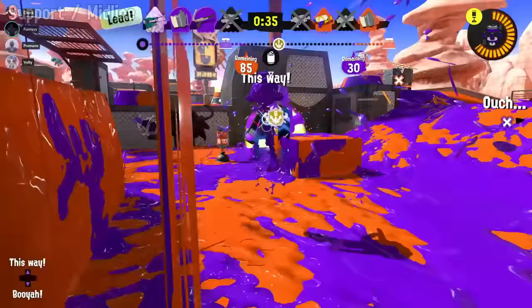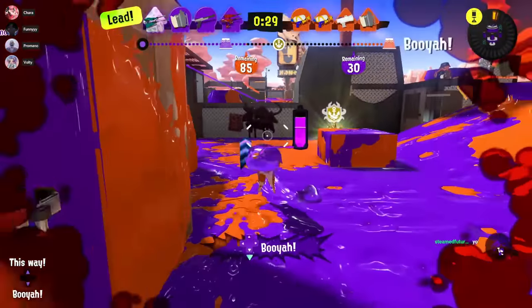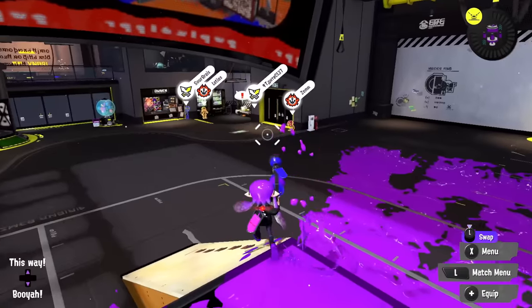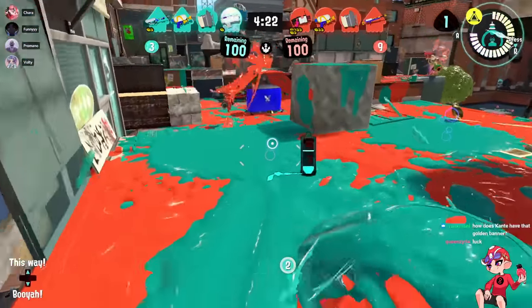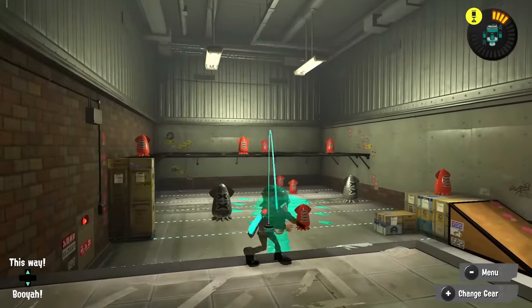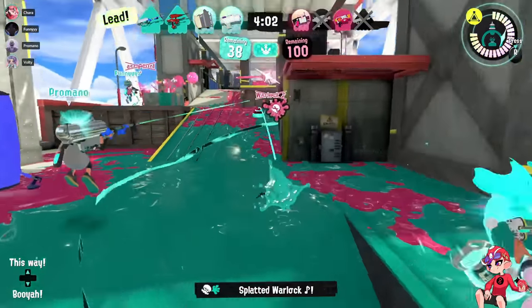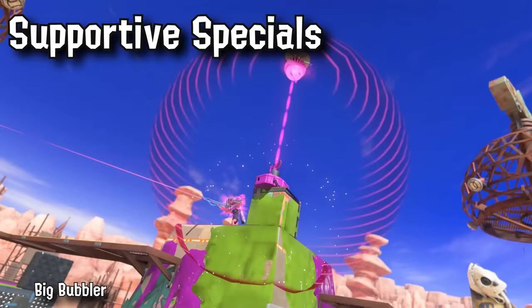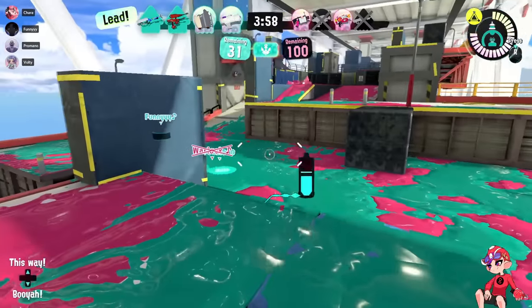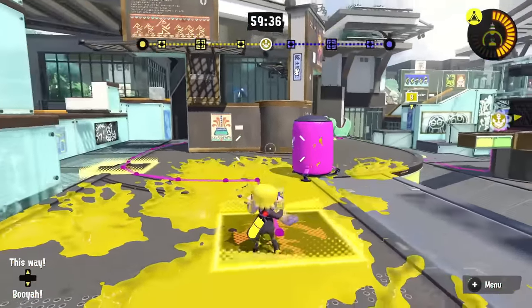The last of the main roles is support, which is a bit more complicated. The majority of support is about maintaining paint and map control - your job is to enable the rest of your team. These weapons almost always have high turf output and either mobility or far painting range, meaning they can paint from a safer distance. They have to prioritize their own survival but also need to be done closer than a backline to help their team. These weapons also almost always come with bombs, as they're essential for trapping opponents, chip damaging for teammates, and they do an incredible amount in team fights. For specials, support generally wants supportive ones - things that help your team or disrupt opponents to create openings. This role requires a lot of game sense - being aware of everything going on with both your team and the other team.